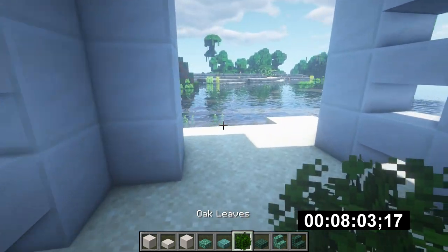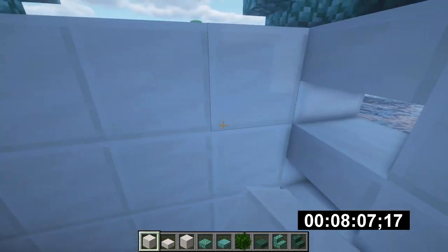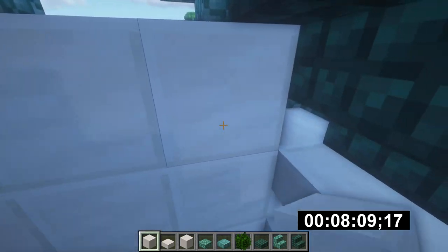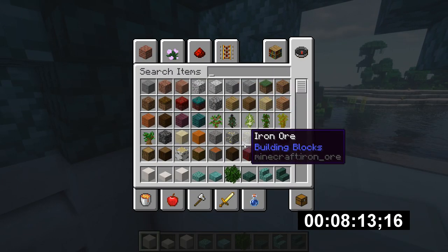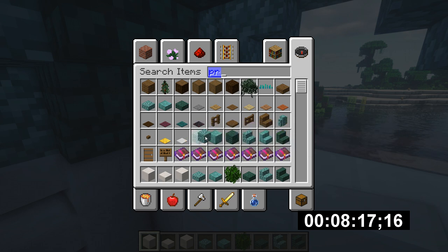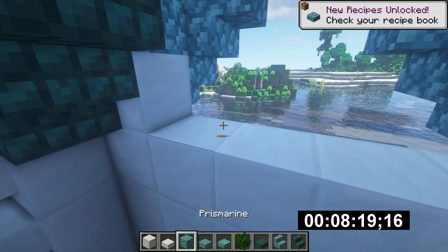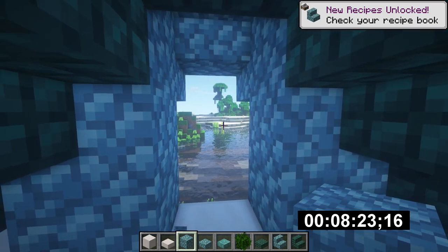Door in here which takes you through to there. Then this can just be filled up with a nice wall back here, and then the same with that. This top section here — maybe get some prismarine blocks. How much time have I got left? 8 minutes 17. So you can have like a prismarine window in here like so.